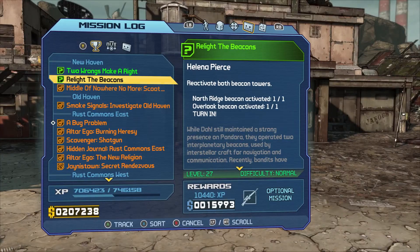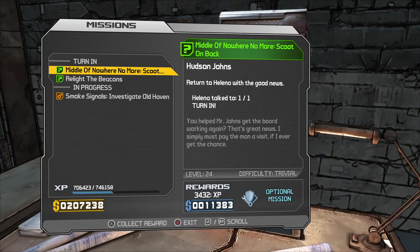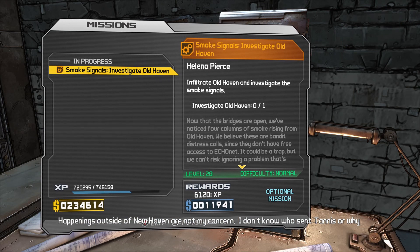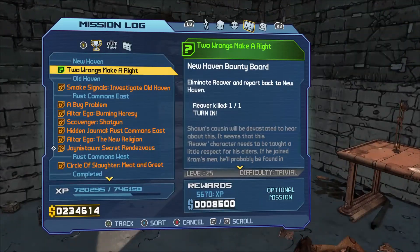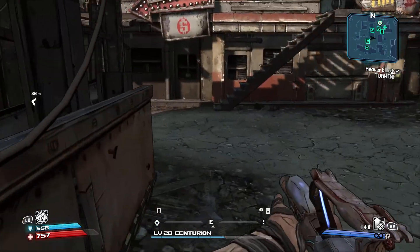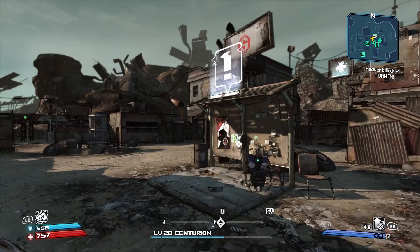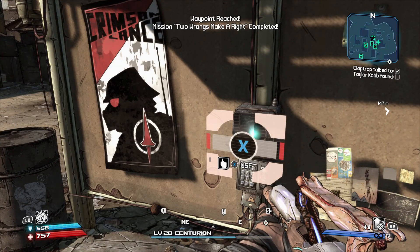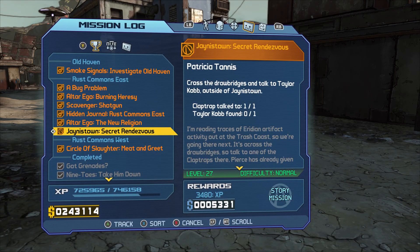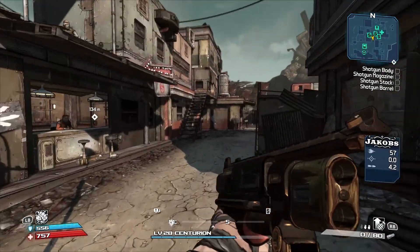All right, we're back in New Haven. She had mail - never checks her mail. All right - bad shield, bad snipe maybe. I see it, okay that one's in progress. Where are the other two? That was at the bounty board. Going to need a key - I don't know where to get that key, unless I get it after I complete the game. So we're going to go back to Rust Commons East, not going to do the main mission. Let's just get straight to it and see if we can get a better shotgun, because I've had this one for a very long time.